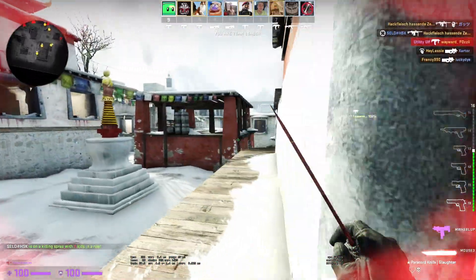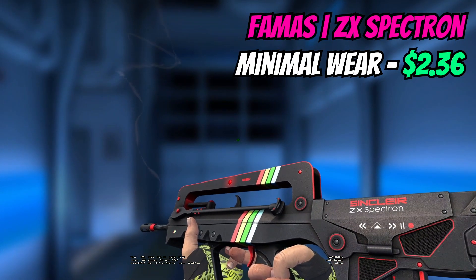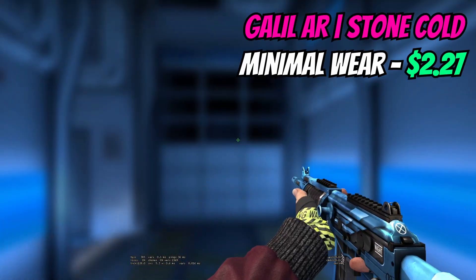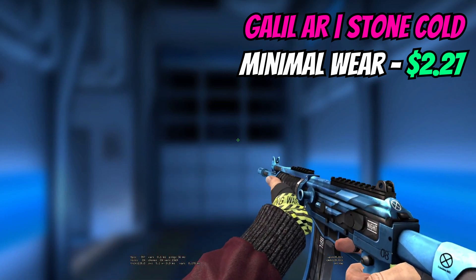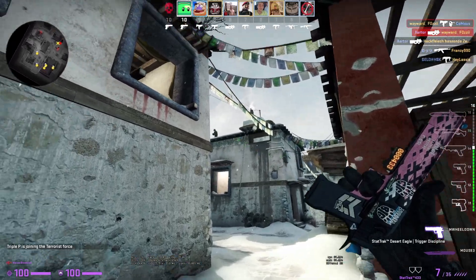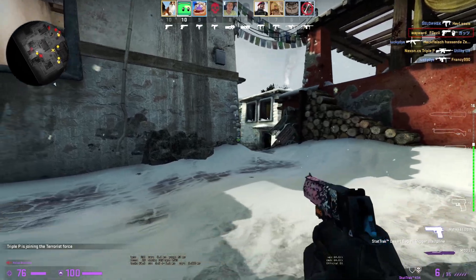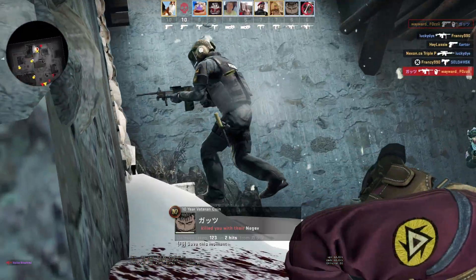We'll finish off the rifles: we're going for the FAMAS ZX Spectron in minimal wear for $2.36, and then on the Galil side — the T-side — we're going for the Stone Cold in minimal wear for $2.27, which is a blue and black skin that looks super clean. We don't have SG or AUG skins in this because I'm not classing them as being in the top 15 most used skins, thinking more along the lines of competitive play and the current meta.